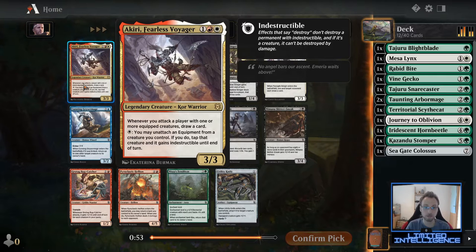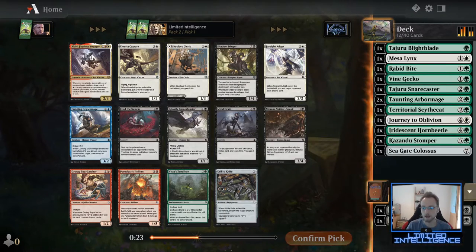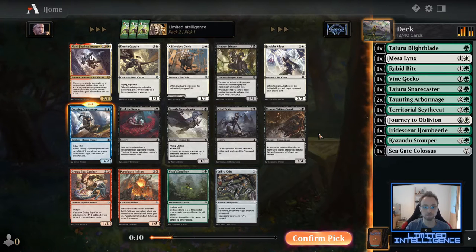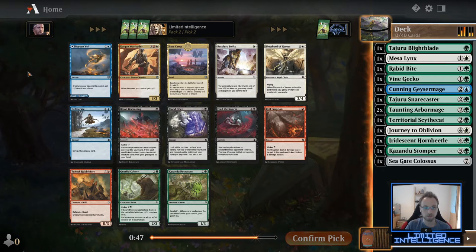We open Akiri, Fearless Voyager — I like this card a lot, but if I was fixed on one of its two colors I might consider it; here, not so much. I could take Emeria Captain, which is fine, but it doesn't really fit the color combination too well. Skyclave Cleric is also the same — it's a modal double-faced card so it'll never be bad. I might also consider the Geyser Mage because it fits really well if you go blue-green. The fact that green cuts off blue makes me think I might take it, considering I got almost no blue passed to me in the first pack.